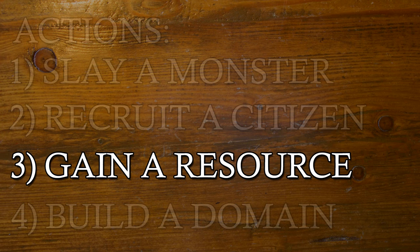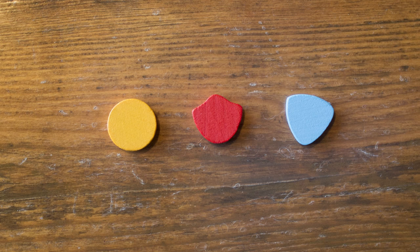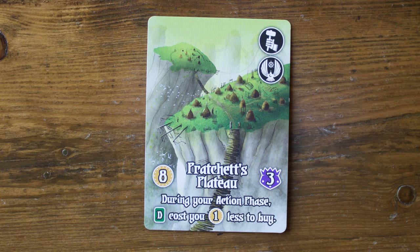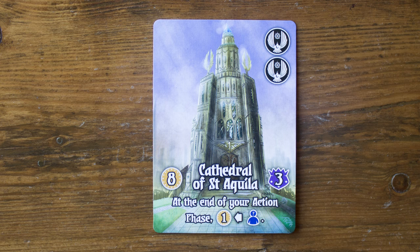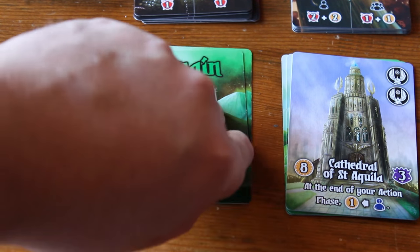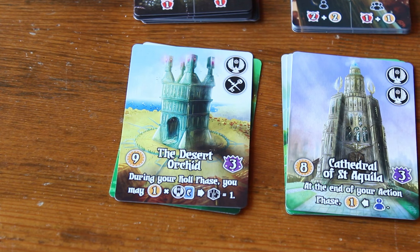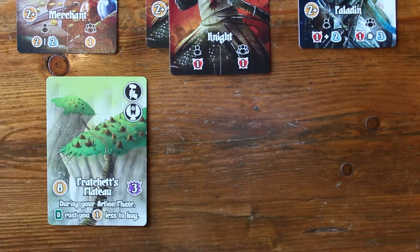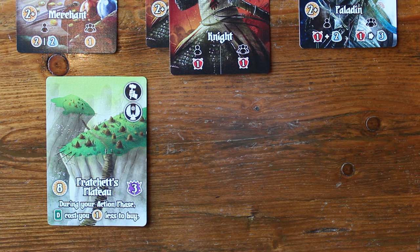The third action you can take is gain a resource — a player may take one gold, one strength, or one magic from the bank, no strings attached. The last action you can take on your turn is to build a domain. In order to be eligible to build a domain, a player must have citizens in their tableau that match the citizen role icons on the upper right of that domain card. If there are multiples of those citizen role icons, then a player must have multiple citizens with those icons. After a domain from the top of one of the stacks has been selected, the player must pay gold equal to the gold amount to the left of that domain's name. A player can use magic instead of gold to pay the cost as long as they spend at least one gold. Once a domain has been built, place it face up in front of you. Some domains offer immediate rewards, and some offer ongoing benefits which are outlined on the card itself. All the domains are worth some number of victory points at the end of the game.